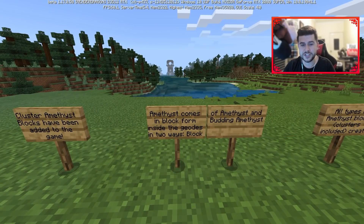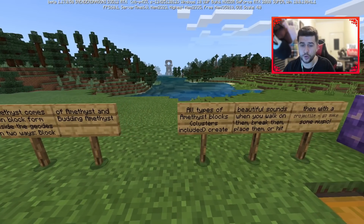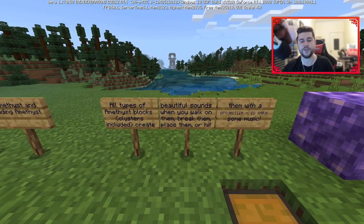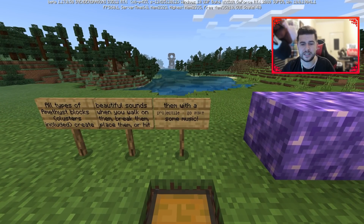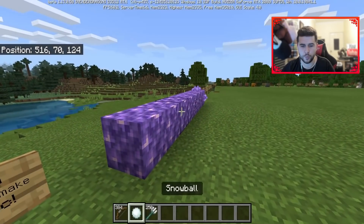Amethyst blocks have been added to the game. Amethyst comes in block form inside geodes in two ways: the block of amethyst or the budding amethyst. All types of amethyst blocks — clusters included — create beautiful sounds when you walk on them, break them, place them, or hit them with a projectile. You can go make some music with them.